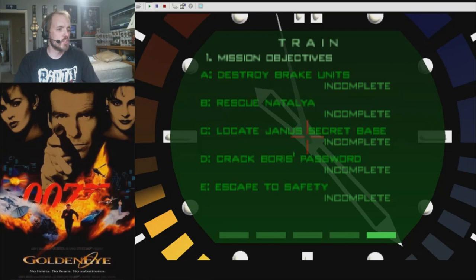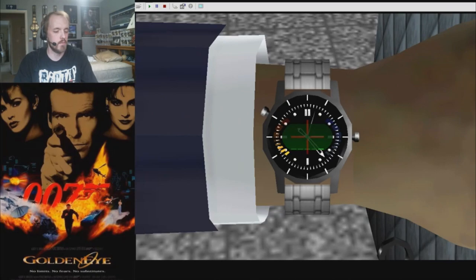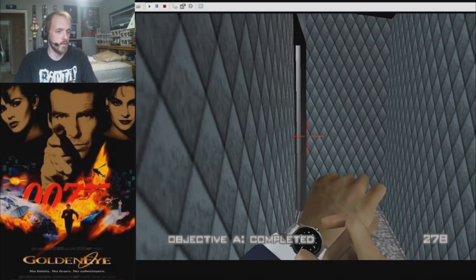Reminder of the objectives: Destroy brake units, rescue Natalia, locate Janus's secret base, crack Boris's password, and escape to safety. Alright, so let's pull out our watch laser here.